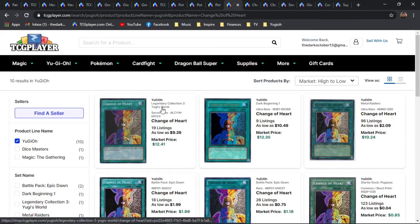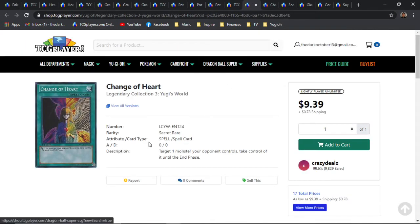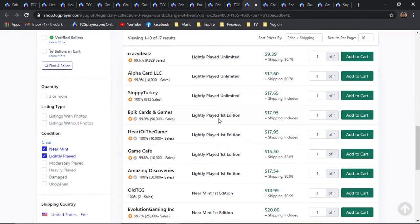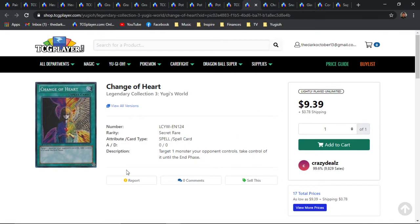Next is going to be Change of Heart. Of course, we have the amazing Legendary Collection 3 — these worlds shining bright with their great reprints. There's also Secret Rare, Dark Beginning, and Ultra Rare sitting between 11 and 12. Then, of course, the OG Metal Raiders Ultras. Starting with the Secret Rare from Legendary Collection 3, it's roughly around 10 bones for the Unlimited and about 18 for the First Editions. I actually don't have any copies of this — I've been wanting to get some, as this has always been at a relatively good price point and just continued to go up over time.